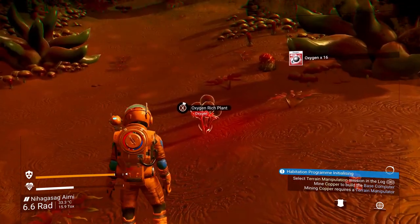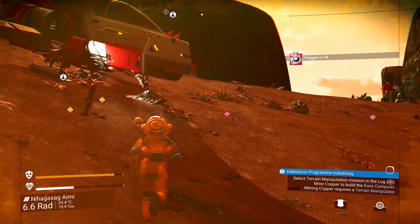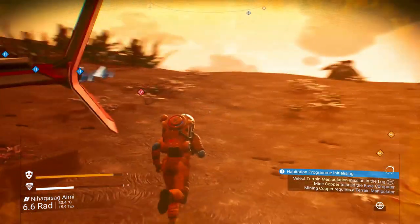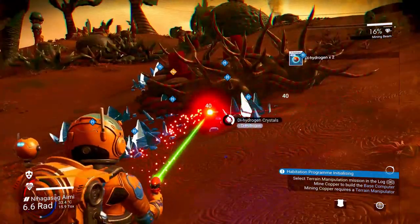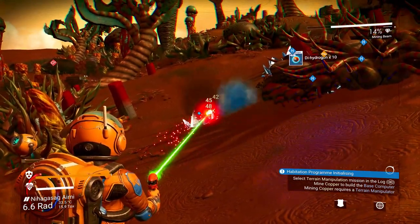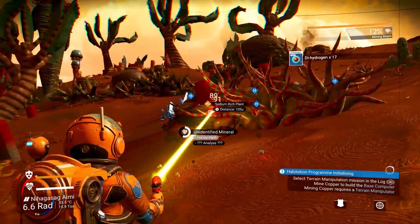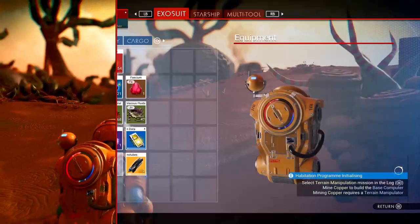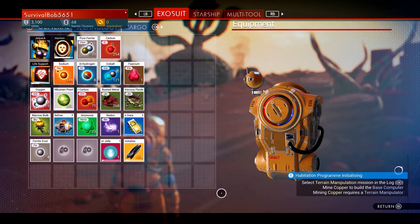Lots of oxygen — that's a good thing. This is a radioactive planet. Is that right? 6.6 rads — is that radioactive? Here's what I'm looking for. Landed right on top of it. Give me all of the dihydrogen stuff. Let's get the jelly. Got the jelly. Let's manipulate some terrain.